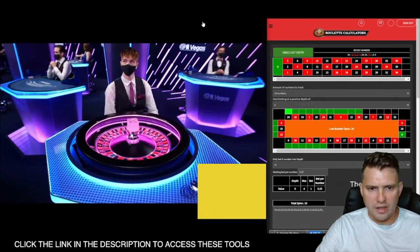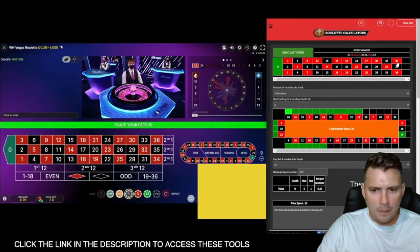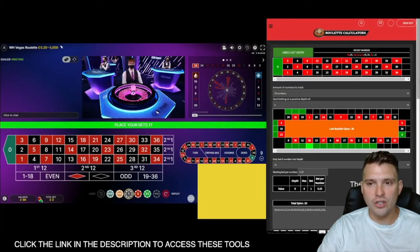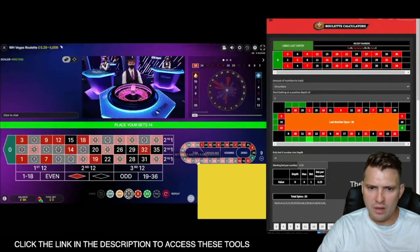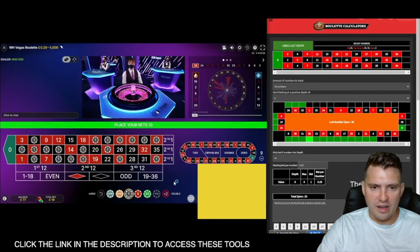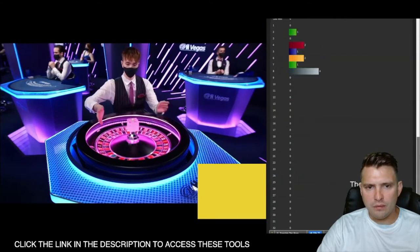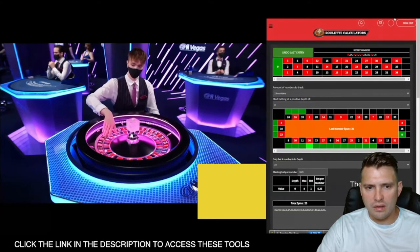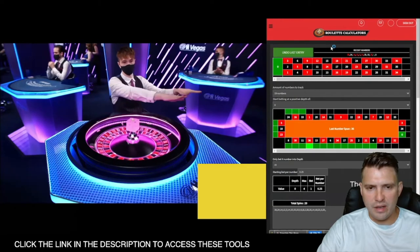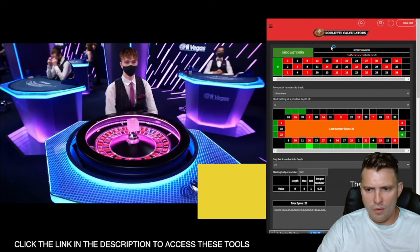I thought it was going to go to the unhighlighted section but that would be wrong — number 36, hitting the highlighted section again. Sam's probably thinking he should switch up his gameplay. He's now betting just on the highlighted section because it looks like the guy has changed the speed of the wheel or the ball, and seems to be favoring the highlighted section a lot more now.